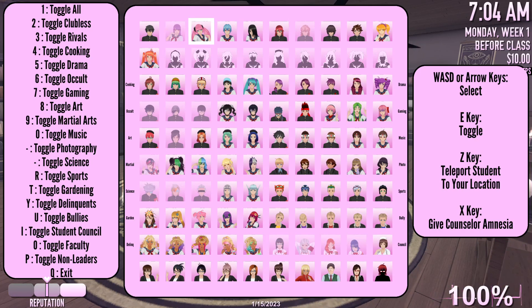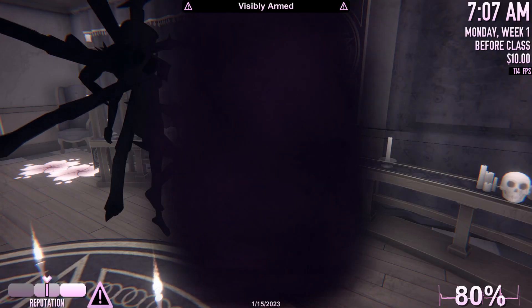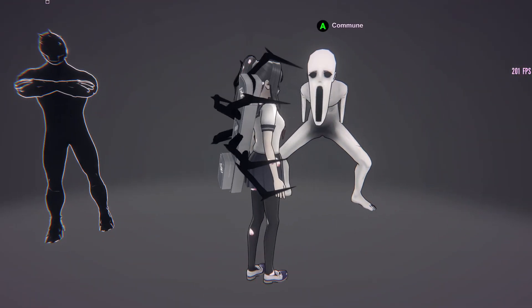We're going to spawn people in and then remove them. Spawn them in, remove them, spawn them in, remove them. Is that five? One, two, three, four, five. That's going to be our people for the ritual. Pain demon. We don't have to talk to the other boy because his thing will trigger no matter what. Him you have to talk to to trigger it.